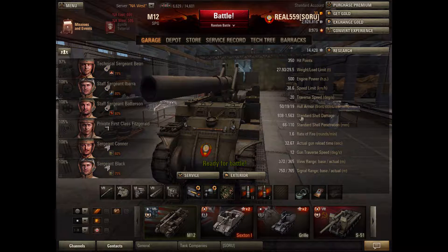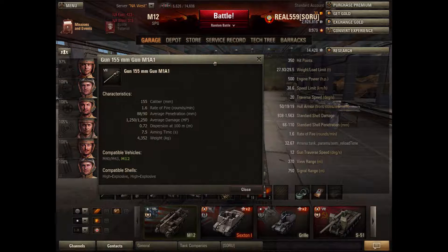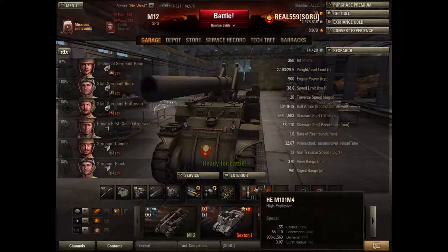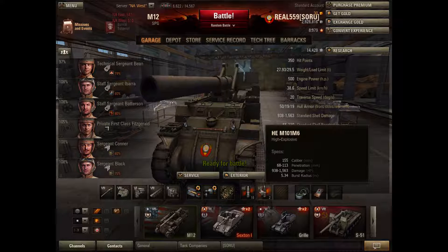For the gun, the standard shell damage is pretty decent alpha damage. We've got a 1.6 rate of fire. 88 pen with standard HE rounds, 90 pen with gold rounds, which are also HE. Besides the two extra pen, which is pretty much barely anything, you also get a larger splash radius with gold rounds — 3.97 splash with regular HE, and a bit more with gold.